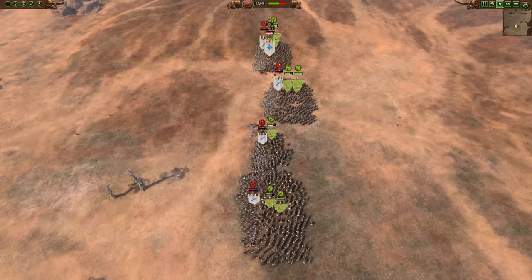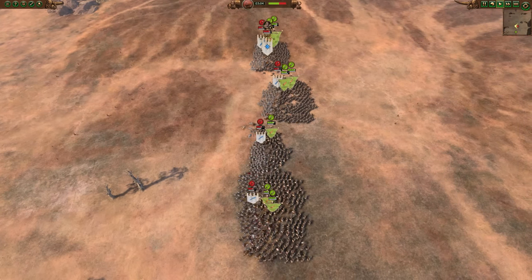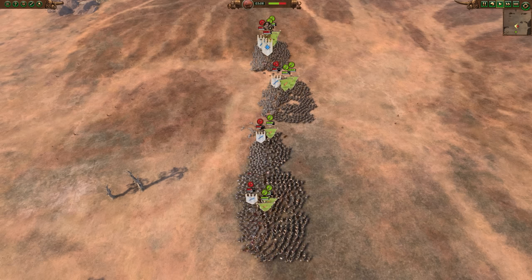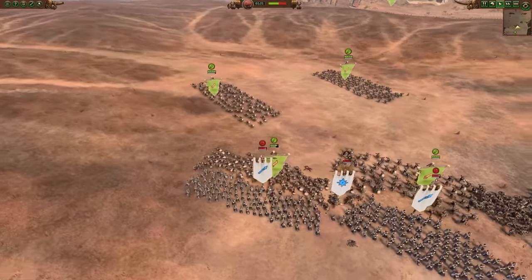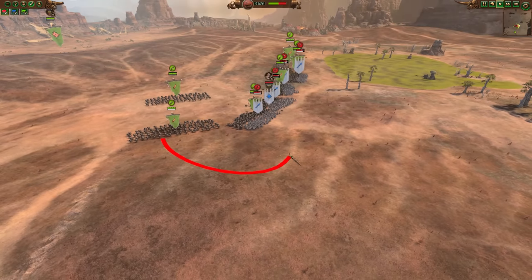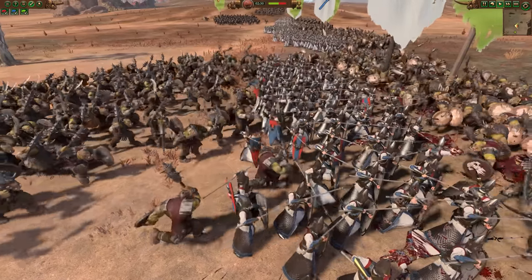There are some times where you might want to do this though — if you really want to hold a certain part of your line, or if you're holding a choke point or a siege door. But for the most part, we want to be looking to flank. When the front line units engage, if they don't seem like they need help and you're not worried about them breaking, bring the rest of your units around the flanks, or look for holes in the front line. Any gap you can use to flank the enemy is a good one.